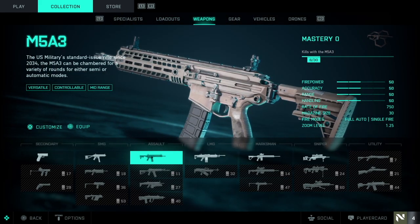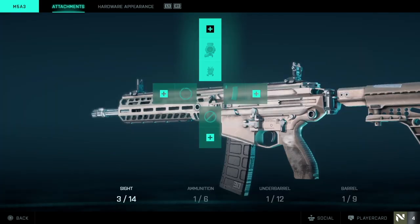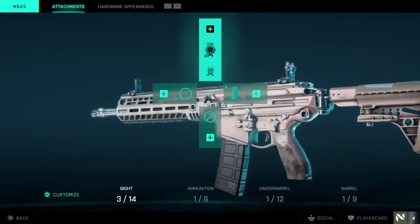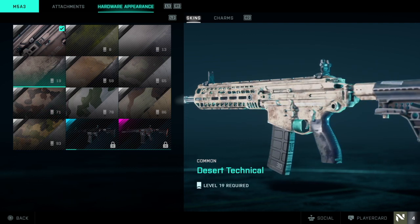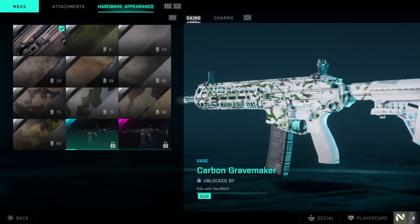From there, you can see all the guns you have unlocked while playing Battlefield. Click Customize on the gun you would like to update and change over from the Attachments tab to the Hardware Appearance tab. You will now be brought into a menu in which you can view and equip all available skins for the currently selected weapon.